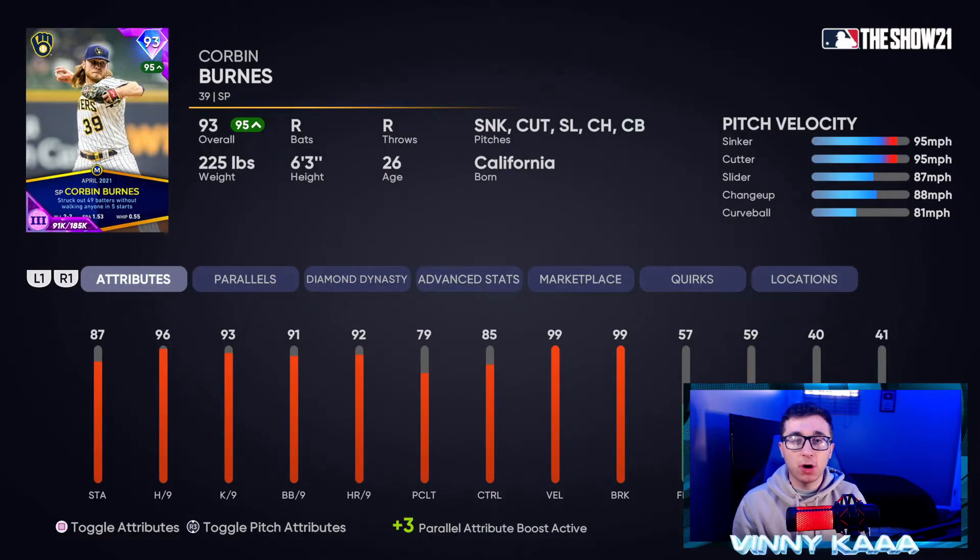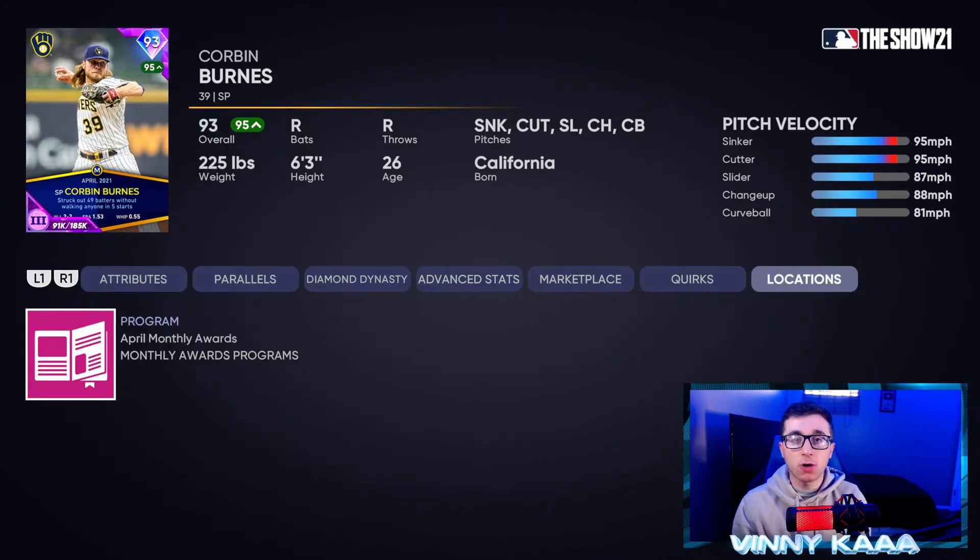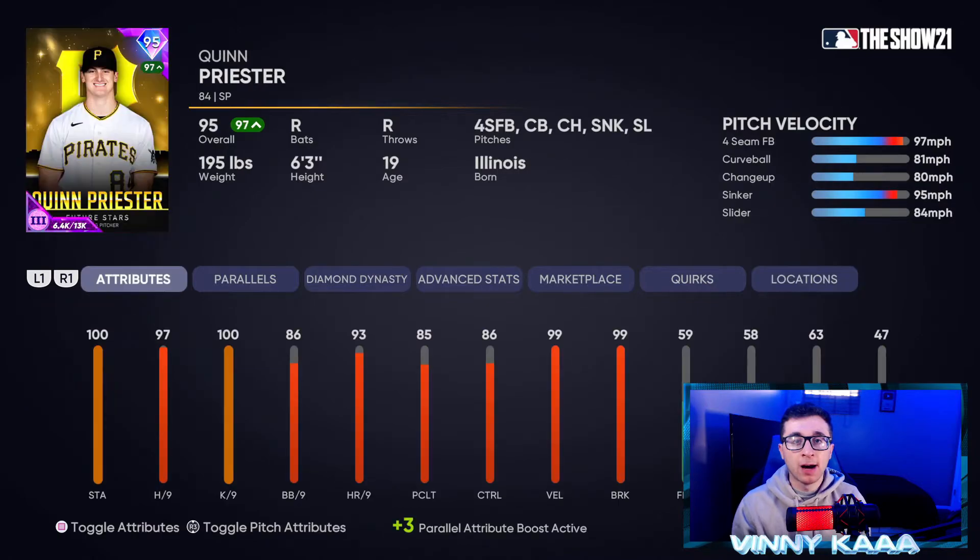Coming in at number five is gonna be the 93 overall Corbin Burnes card. His five pitches are a sinker, cutter, slider, changeup, and curveball. In my opinion, he has the nastiest cutter in the game right now — the movement on it is absolutely ridiculous. His stats: 87 stamina, 96 hits per nine, 93 Ks per nine, 91 walks per nine. Control not bad at 85, and then 99 velocity and 99 break. Go complete the April Player of the Month program to pick him up.